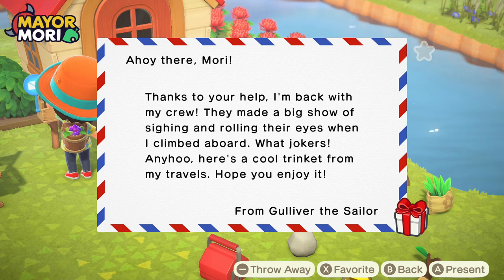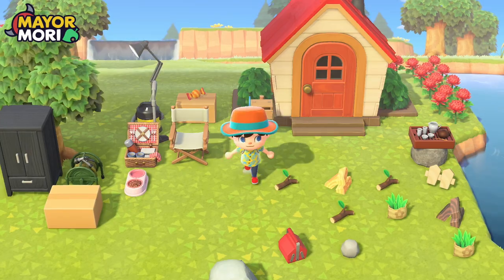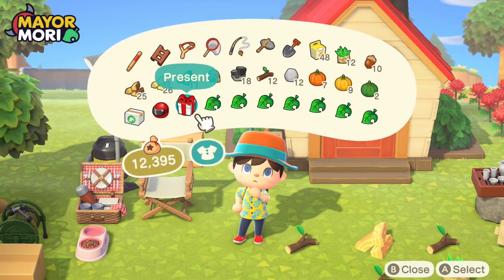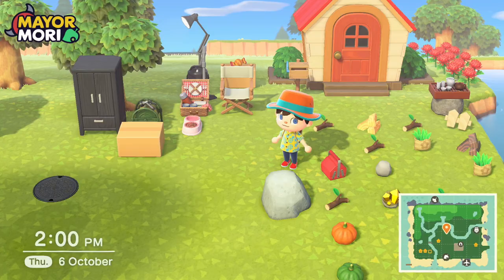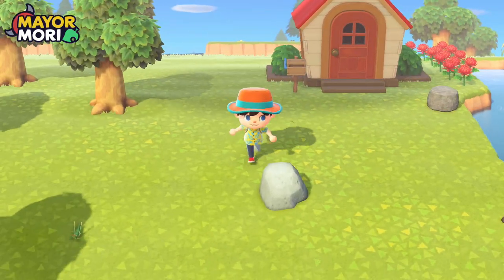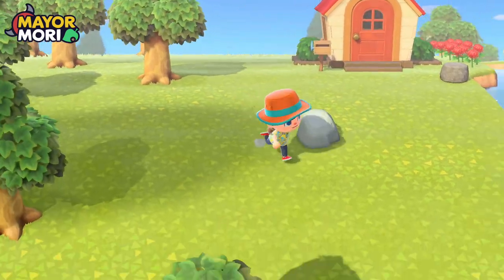I forgot about Gulliver! He's back with his crew and has a cool trinket from his travels for us. We also have our wetsuit from the Nook Stop, which is really cool — so we can do some deep-sea diving. We need to do some tidying up and put all this in storage, because we're penalised on the island rating for having crafting materials lying around everywhere. We've just tidied that up for the time being.